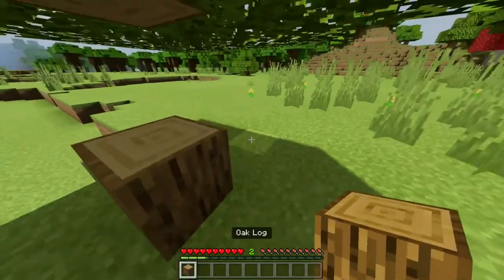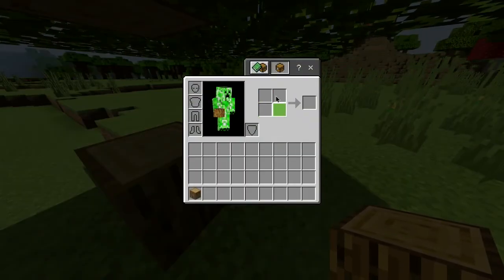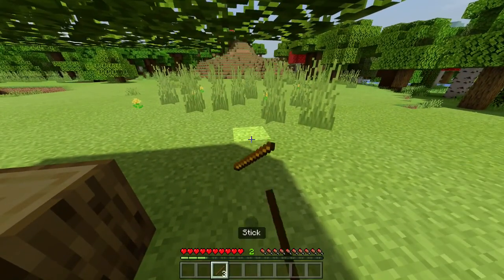I've got a log here and now I'm just going to open up my inventory. I'll be presented with this two by two crafting grid, which I can then take my log and put into the grid to convert it into planks, just like this. Then I want to do a vertical line to convert them into sticks — and there you go, you've crafted yourself some sticks.